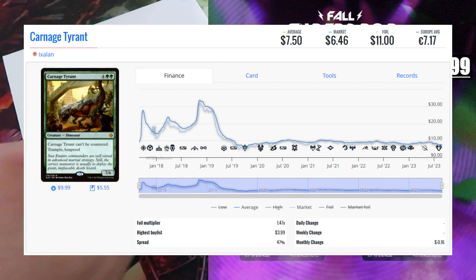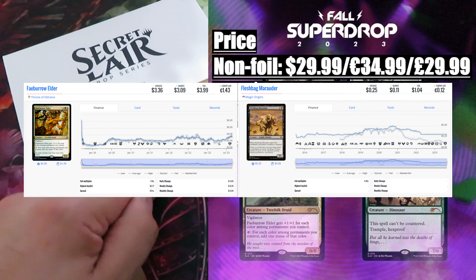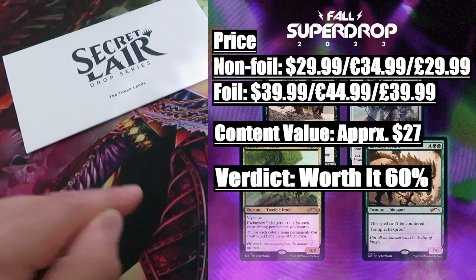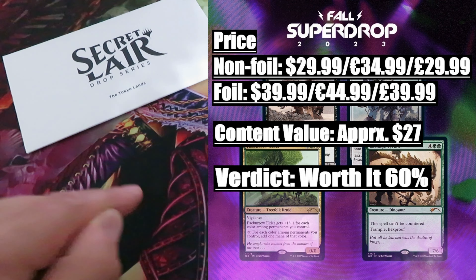The most valuable card in this drop is It That Betrays, which even though it was recently reprinted in the Commander Masters Eldrazi Unbound deck, the Rise of the Eldrazi version still holds a value of $16. Then we have Carnage Tyrant — there was a time where this dinosaur was valued at around $30 or even more, but today, unfortunately, it has a value of only $7. The remaining two cards, Fey Barrow Elder and Flashback Marauder, have a combined value of $4.